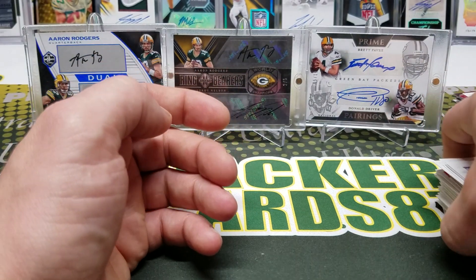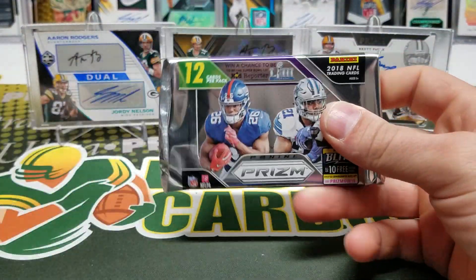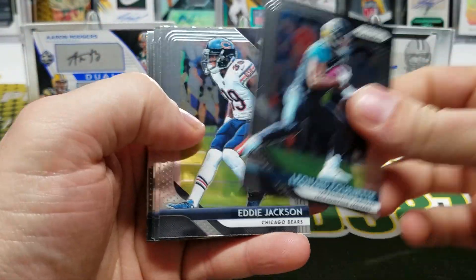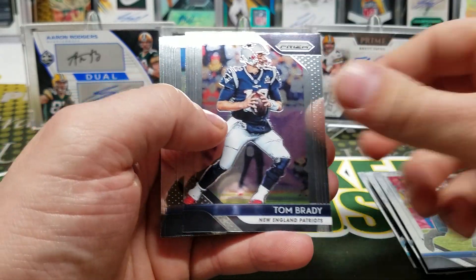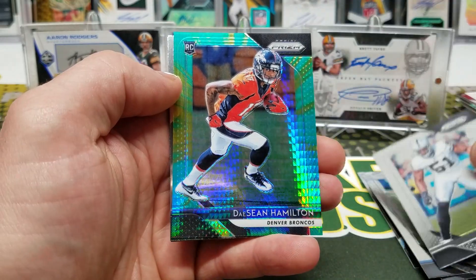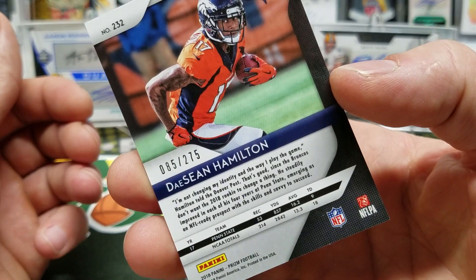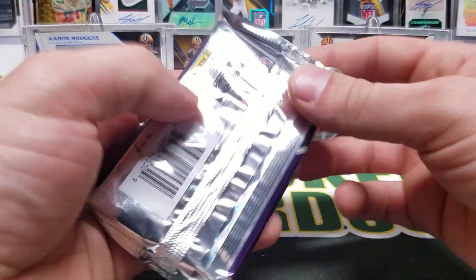Alright cool, now we got two packs of Prism left — 2018 Prism. See if we can finish out strong or if it's going to be a flop. Eddie Jackson, Miller, Tucker. Sanders, Adoree' Jackson, Tom Brady, Woods, Bruce Ervin. Looks like we got a Hyper Prism and it's a rookie — DaShaun Hamilton, out of 275. These Hyper Prisms are beautiful, these are awesome. Number 85 of 275. Justin Reed and Darius Guice.